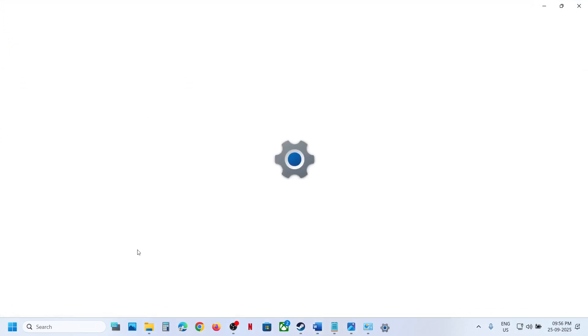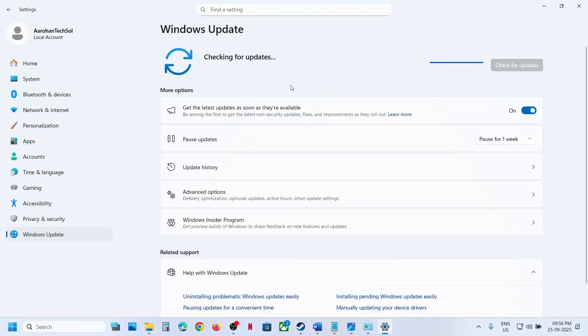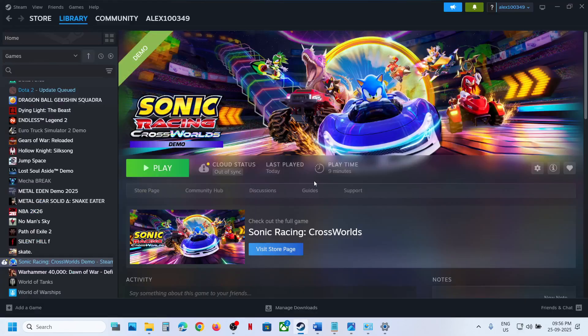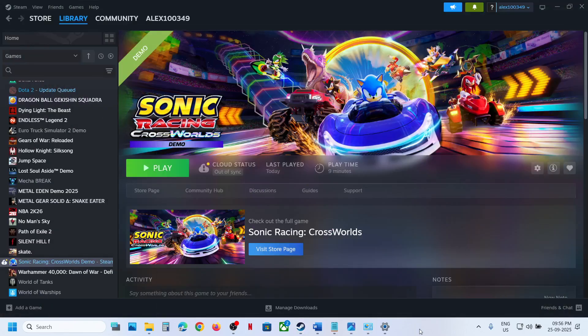The last step is to update Windows. Go to Windows Settings, then Windows Update, and click Check for Updates. Once all updates are installed, restart again, and after the system restart check the game. So one of the steps shown in this video should help you fix this network error code. That'll be all — thank you so much for your time, please like this video and subscribe.